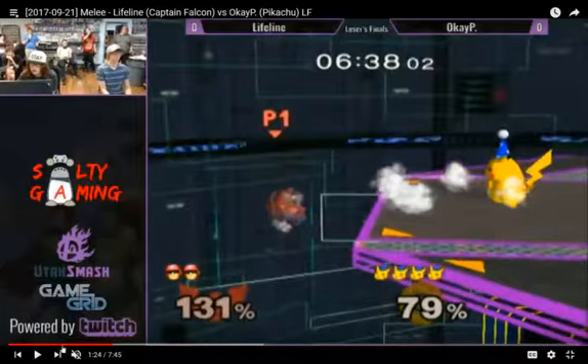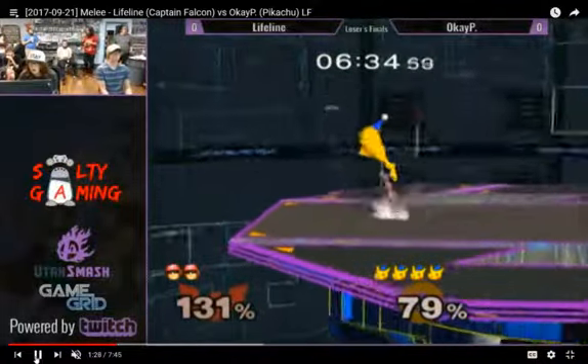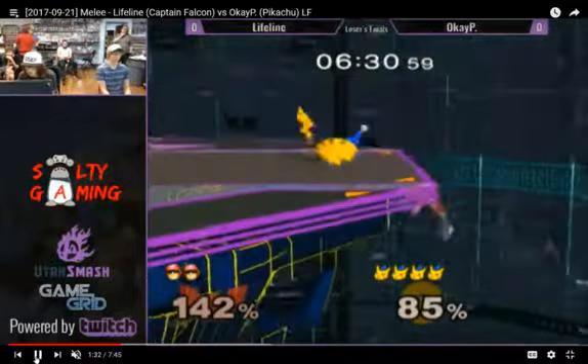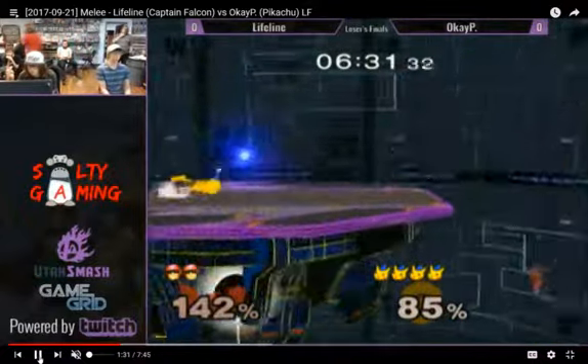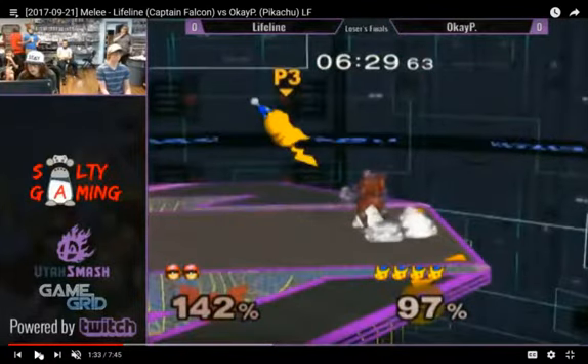He wave dashes back, probably either out of giving him too much respect or out of recognizing that the dash attack wouldn't have connected. I wonder if that was kind of the same situation — although I don't think dash attack would have made it in time anyways, yeah, not for that one at least. And he comes up with the up-aired knee — a good follow-up by the Falcon.